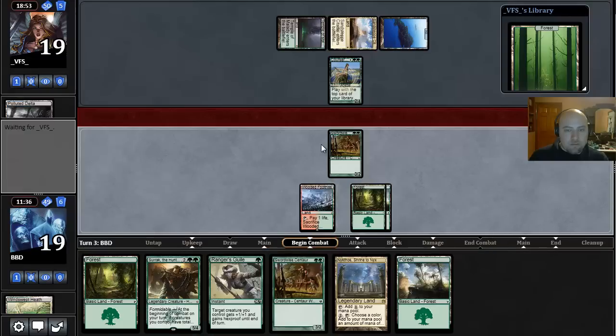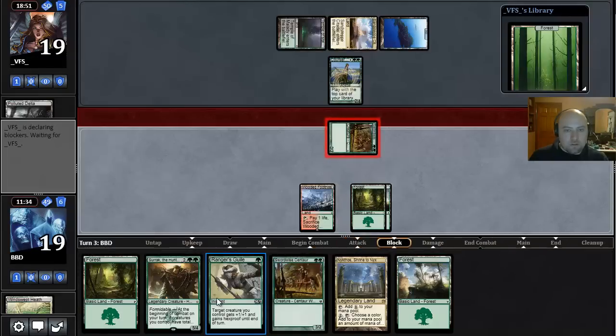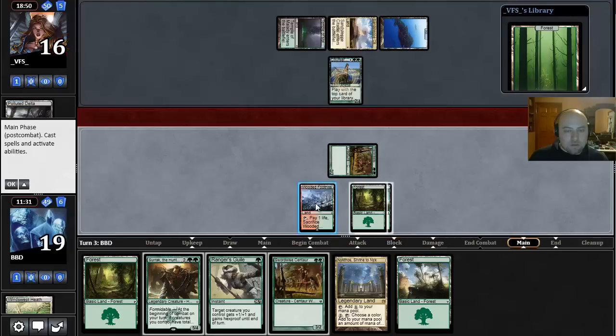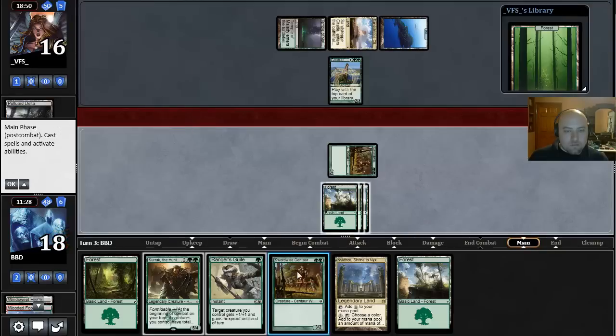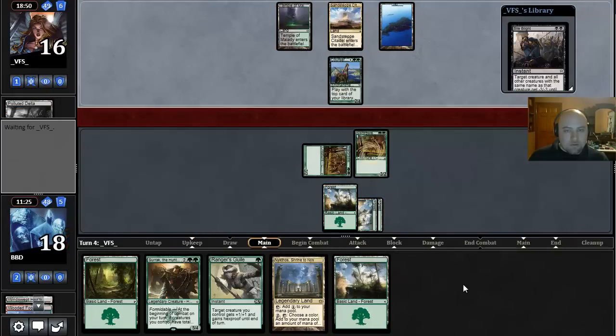Let's go ahead and just jam. I'm willing to just trade my Guile for his Courser if he blocks — and he does not block. We'll just play another Swordwise Centaur. Oh, Bile Blight — that's bad news bears for us. Actually it's not that bad because of Guile.